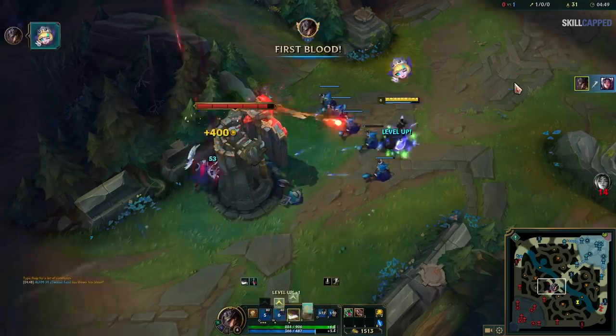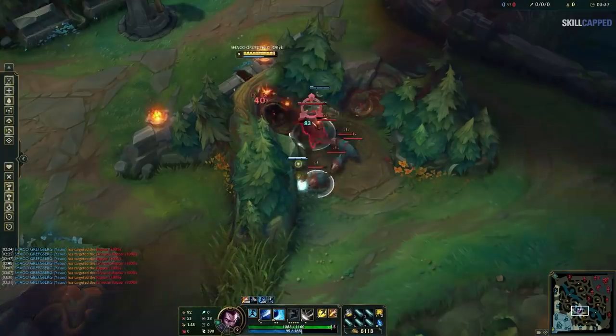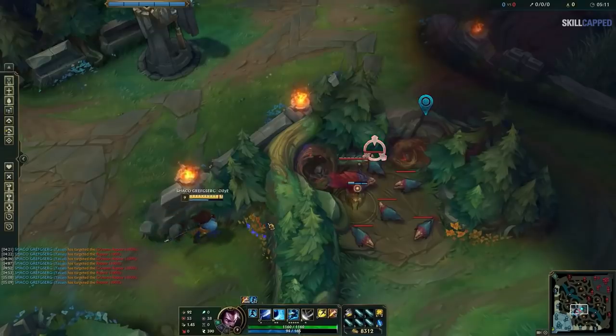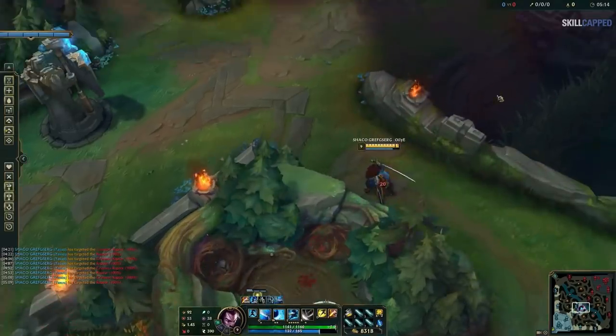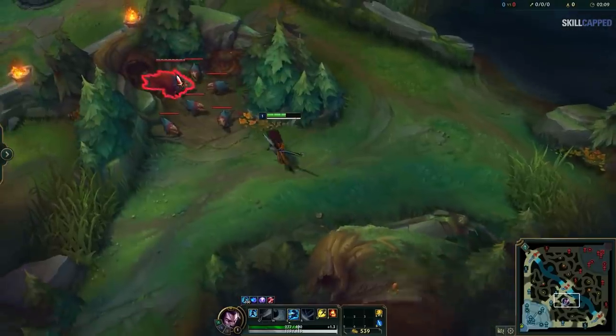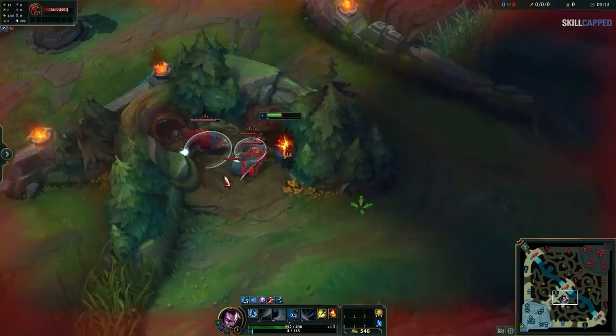This is perfect for clean tower dives, but more than that, it can also allow you to move into areas of the jungle you otherwise wouldn't, which can set up some nice plays. It works very well on champions like Yasuo, who needs precise angles to slide through walls. Without Target Champions Only, he'd simply aggro the raptor camps, but when using it, he can position accordingly.